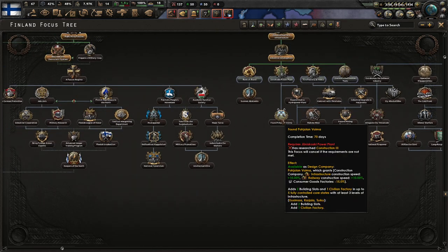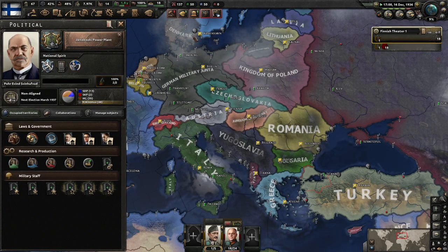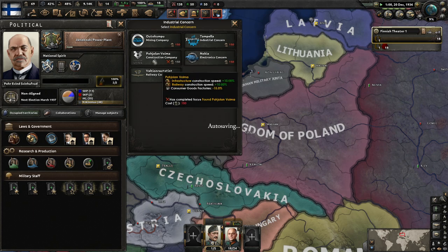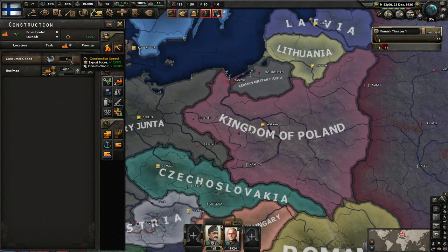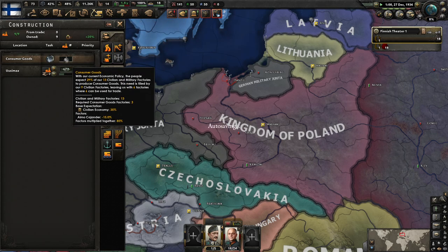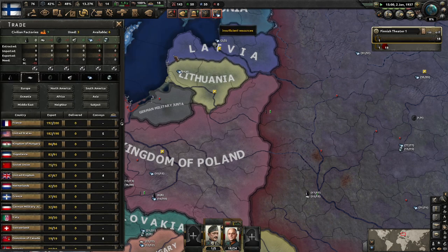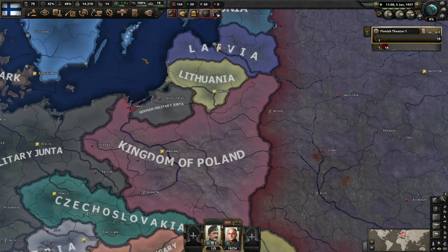We need Construction 3 to unlock that Nokia company — it's a little expensive, but we'll get there eventually. Once we do, we get our negative 15% consumer goods, which is just incredible. We're at 29% with civilian economy right now — looking pretty good. I'm happy with that. It would be better if it were lower, but you can't win them all.